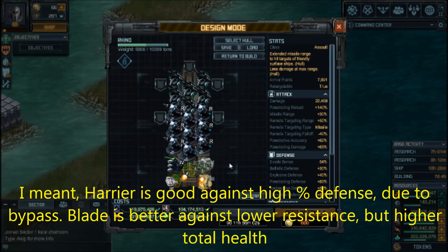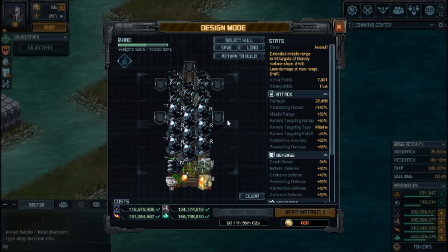This is a good combination — you get a big punch of 22,000 damage, and a lot of it comes from the Harriers which have bypass. If you go all Harriers it builds faster, but you won't be as effective against turrets and ships that rely heavily on percentage resistance. Finally, let's talk about armor. I don't think you need to put a lot of armor on your Rhinos.